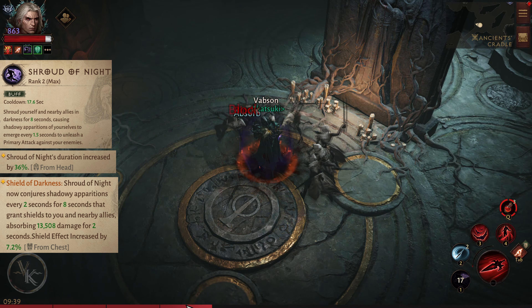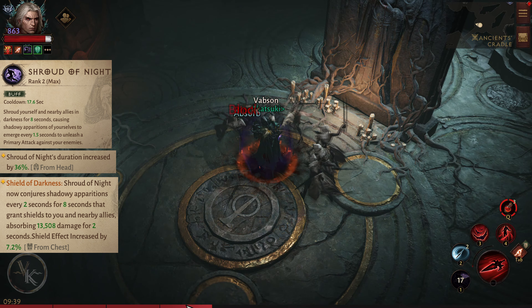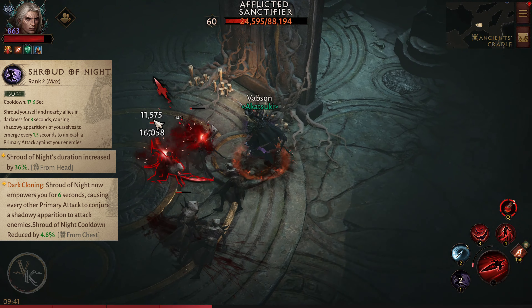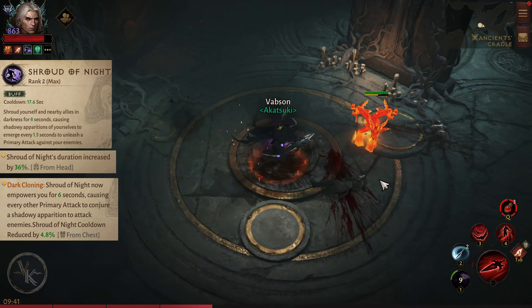Shield of Darkness: Shroud of Night now conjures shadowy apparitions every 2 seconds for 8 seconds that grant shields to you and nearby allies, absorbing 13,500 damage for 2 seconds.